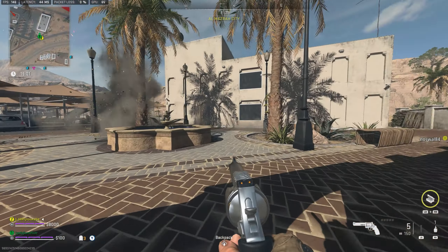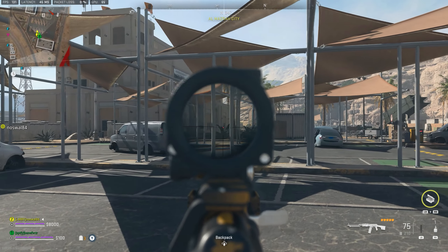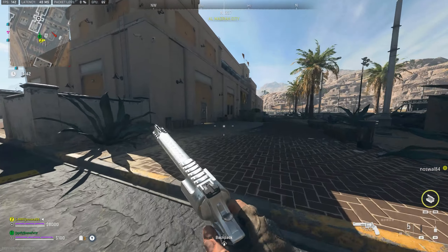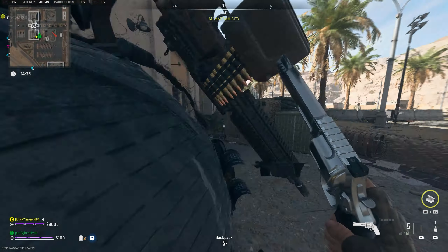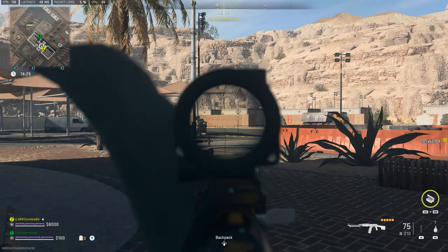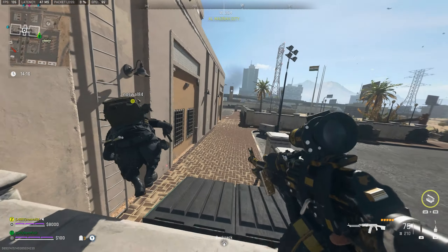Alright, now we have some weapons — do we want to attack the police station or not? It's outside the ring. I'm going out this way. It would be cool if there was a way to put away both weapons to run faster, like in PUBG where you can open-hand sprint.